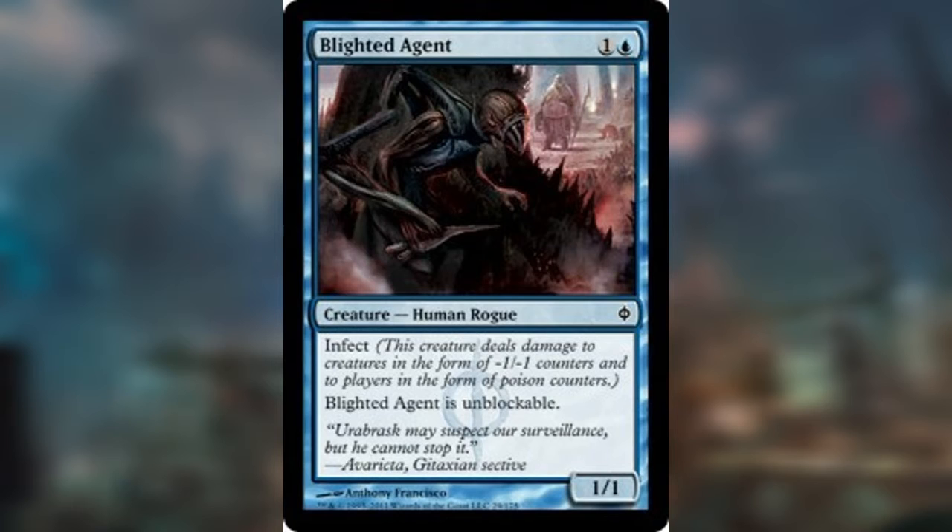Normally in formats with 20 life, that's not a big problem because 10 Infect damage is half the normal life total — not too big a difference. But in Commander, when you have 40 life, it's basically quadrupling the power of creatures with Infect because they have to do a quarter of the damage to kill somebody. So Blighted Agent is a 1/1, but you can basically look at it as a 4/4 because it only needs to hit somebody 10 times for them to die.